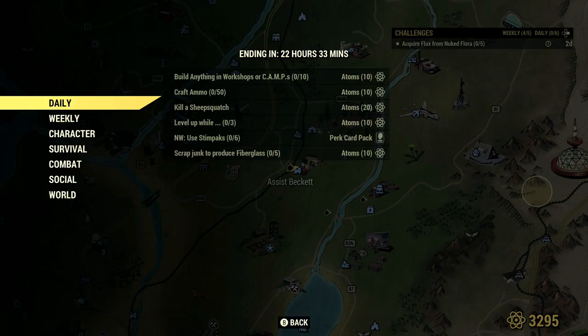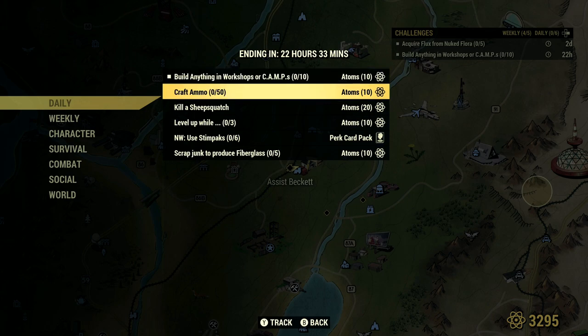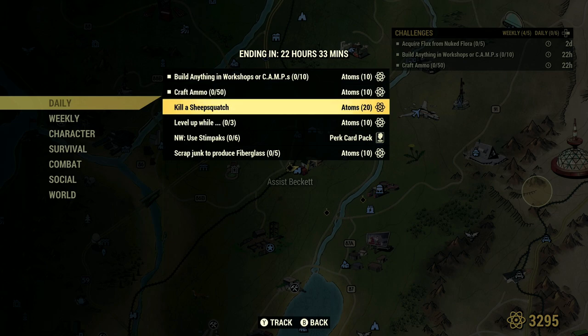For the daily challenges, we've got: build anything in the workshop or camp — 10 whatever — and get 10 atoms. I usually do that one in workshops once I take them over, I just build my mini blueprint. Then craft 50 ammo — also super easy, do it at your tinker's workbench. Kill a sheep squash — I usually do it at the Free Range event once it pops up.